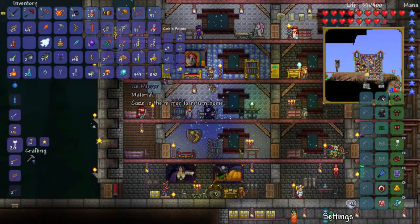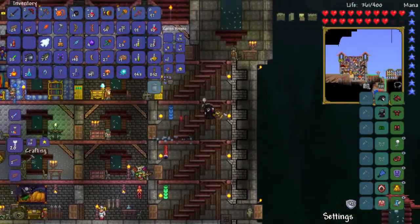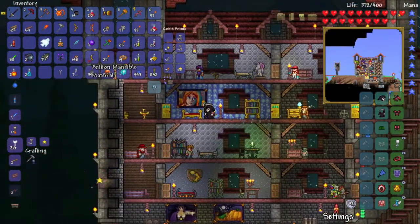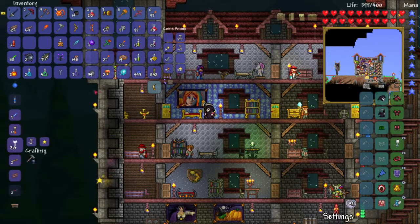Let's turn this in and see if we get anything good from him. Let me clear some inventory space. Quest item — there we go. No new quests. What did he give me this time? Fishing potions. Nothing great. Thanks for the bait, nothing else good.